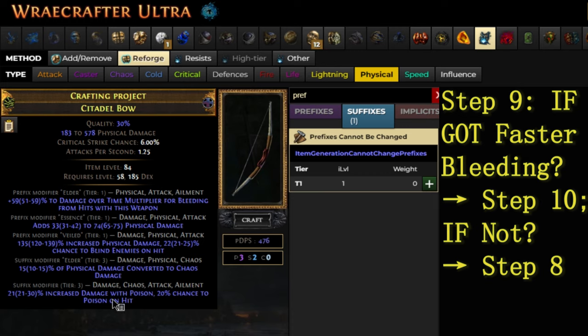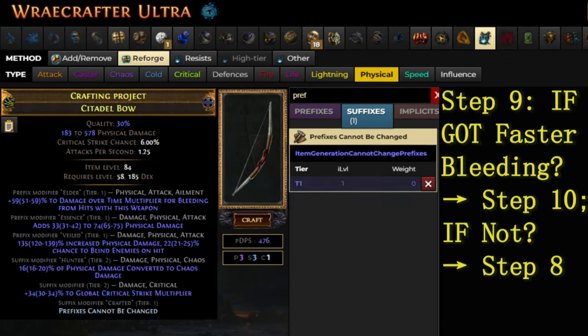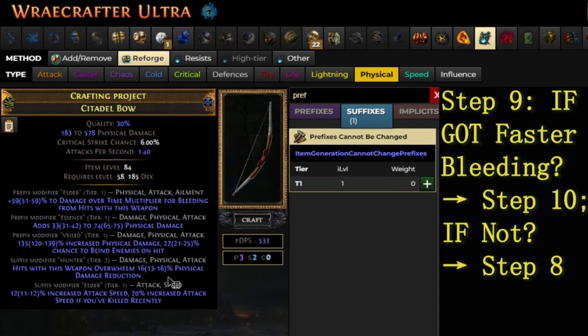Step 9. Check if you hit the Tier 1 Faster Bleeding Hunter Modifier. If yes, proceed to Step 10. Otherwise, repeat Step 8.